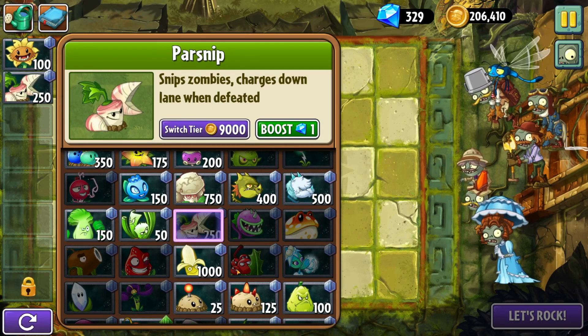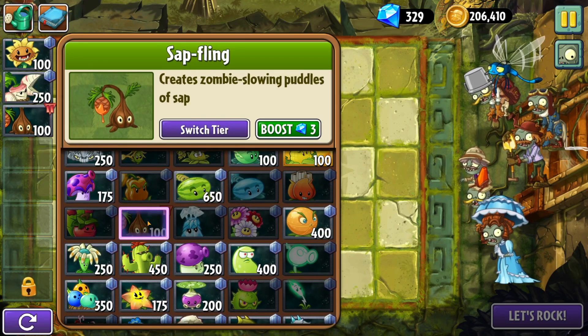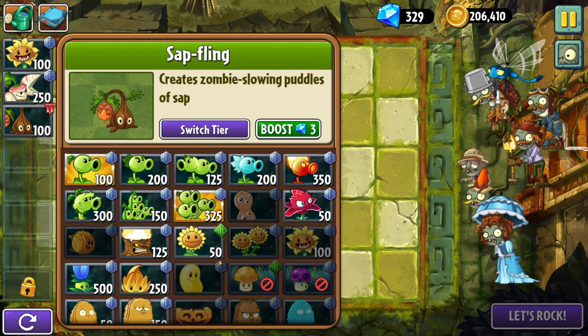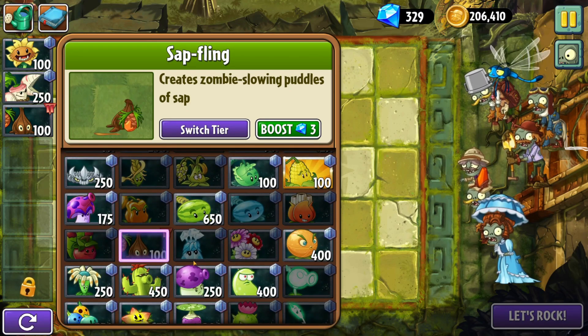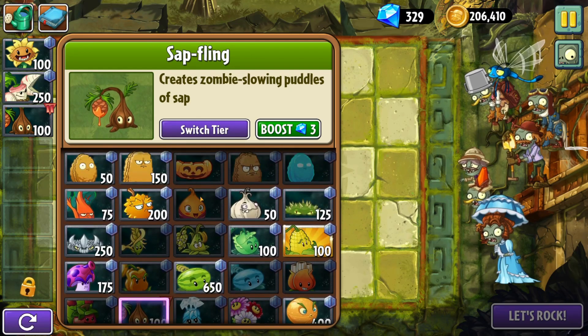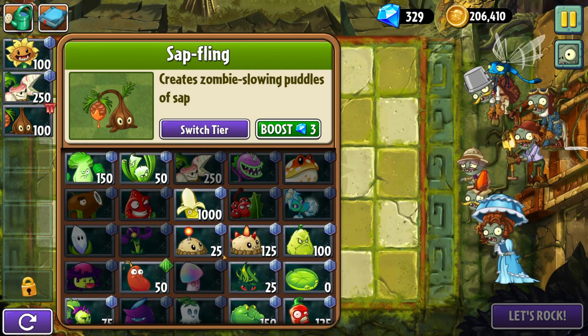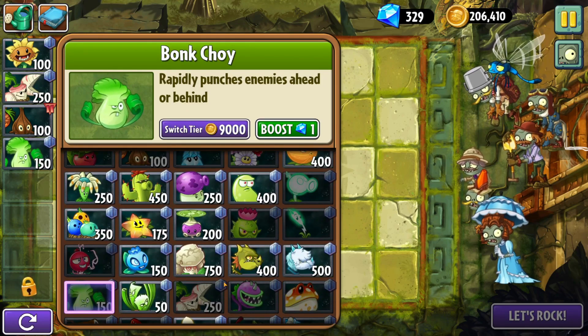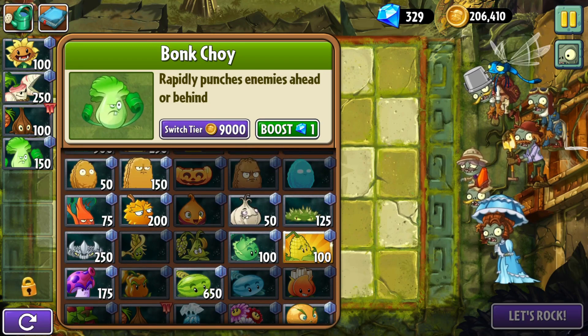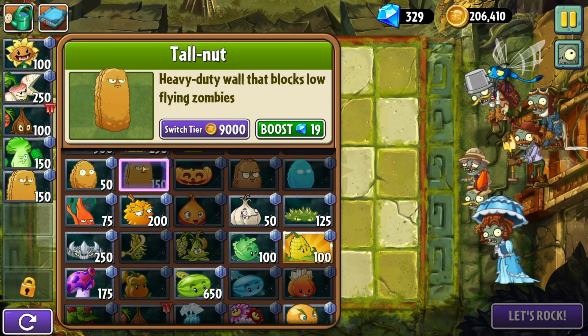We just unlocked the Parsnip so I assume they want me to use it, and it's probably going to shine in this level. So I'm going to bring it, and then I'm going to bring Sap Fling because I believe that way the Parsnip will be able to do a lot more damage. I also kind of want Bong Choy because I think Bong Choy has slightly longer range. Where's Bong Choy - I always lose it. I am so dumb, Bong Choy in this list is so impossible to find. There it is!